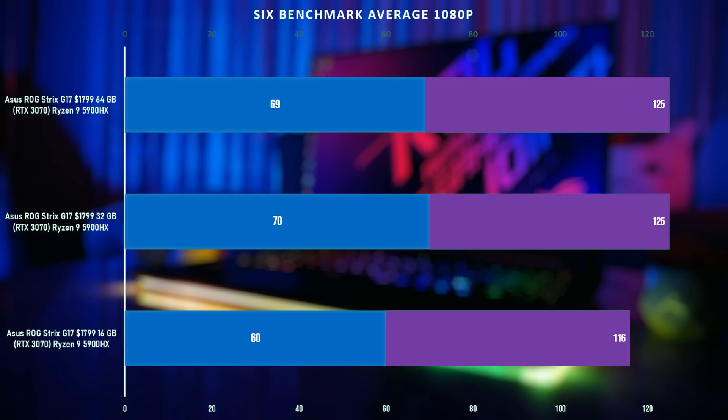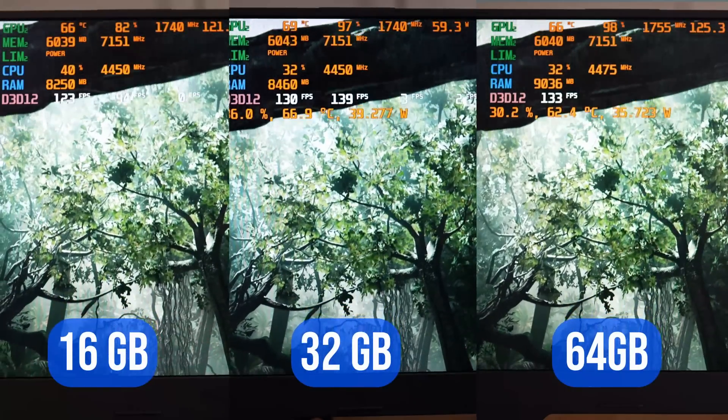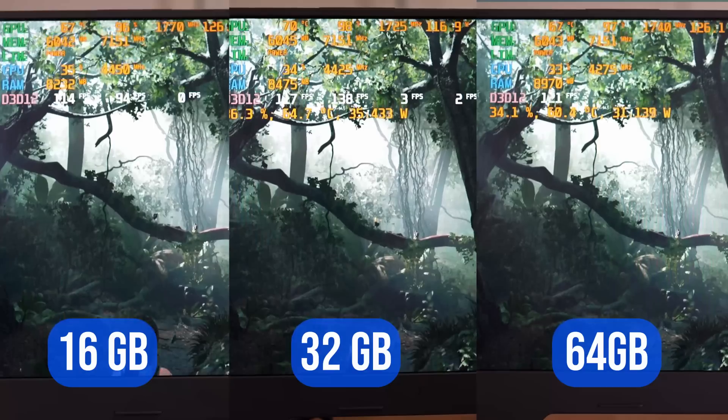Another important thing to point out is that we had 9 or 10 FPS higher for our 1% lows, meaning gameplay will appear smoother with less stuttering when using 32 or 64 gigs. Overall, it's quite clear that the default 16 gig single rank sticks that come with the Strix G17 are holding the laptop back, and you can get significantly increased performance by ordering dual rank RAM.